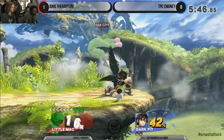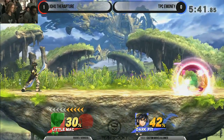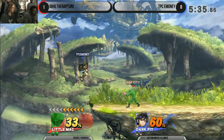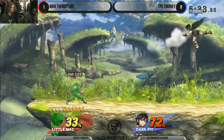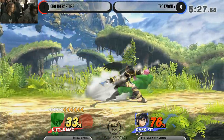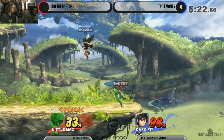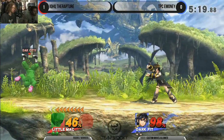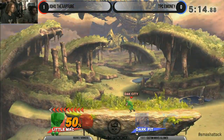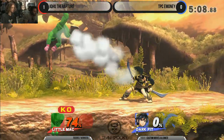Mac is just too fast, getting comboed all day. Use the forward B to get back on stage — down throw, why would you not throw him back? I would have immediately gone for back throw and tried to play the ledge game, but that's why I said I can tell he's not used to the matchup. Nice dodge after the forward B — he can't get predictable with that move because it has a lot of recovery and is very unsafe on block. Part of me wants to say this set is sealed for the Rapture; I think he's gonna win but we'll see.